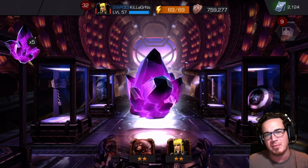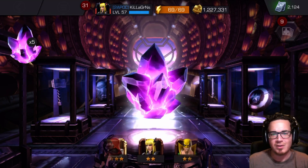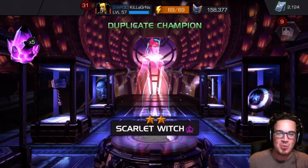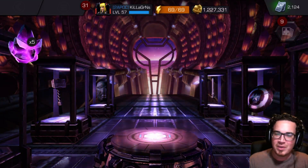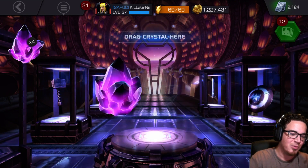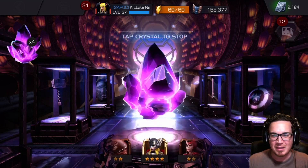We're gonna pop this bad boy. There's that four-star Guillotine teasing me, and the two-star Scarlet Witch teasing me. And we keep going — halfway through, halfway through, no four-stars. Has our Kabam luck faded?